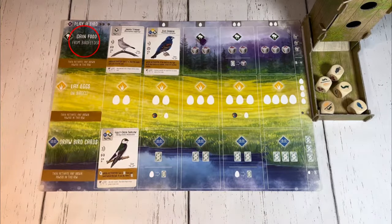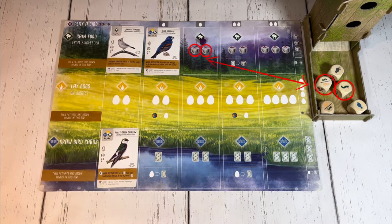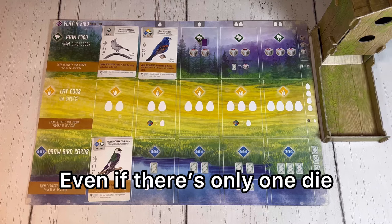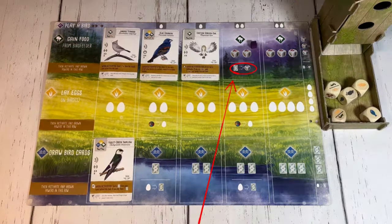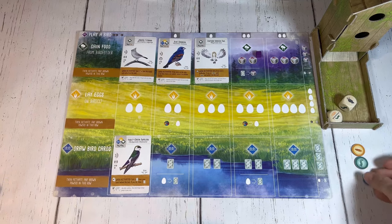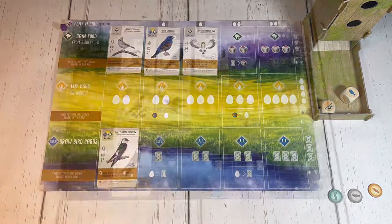When a player chooses the gain food action, they grab a number of food from the bird feeder as icons showing in the leftmost spot on their board. Only what is revealed in the bird feeder may be chosen, and if ever all dice in the bird feeder show the same face, then all five dice may be re-rolled before gaining more food. If this symbol is revealed in the leftmost spot of that player's board, then that player can discard one bird card from their hand for an additional food from the bird feeder.